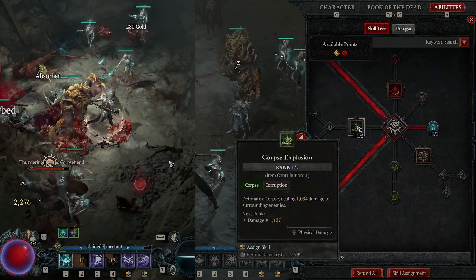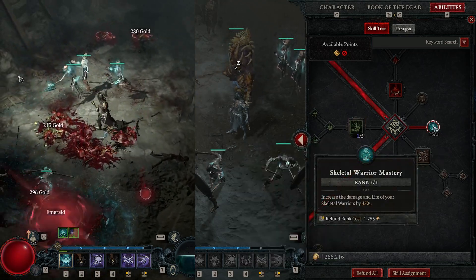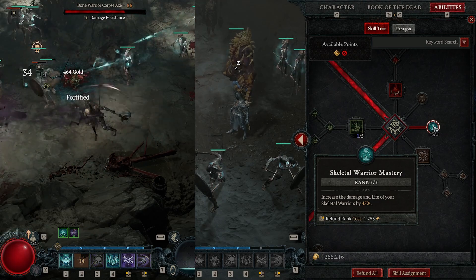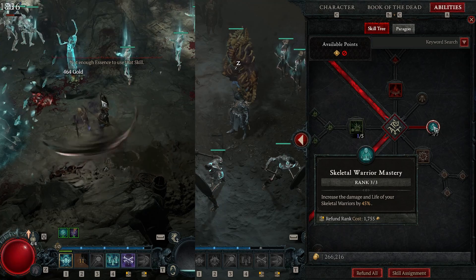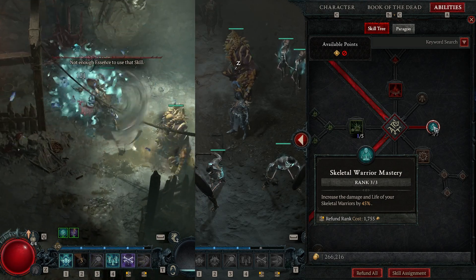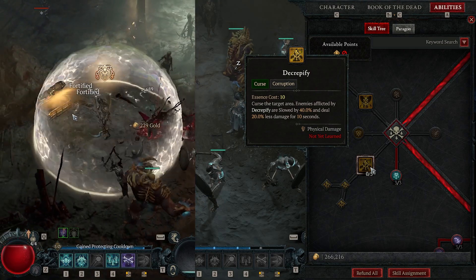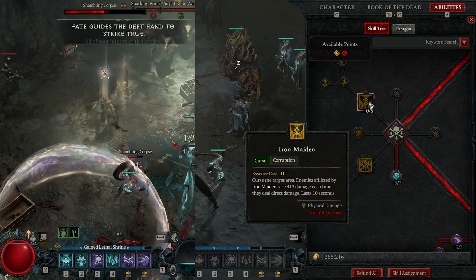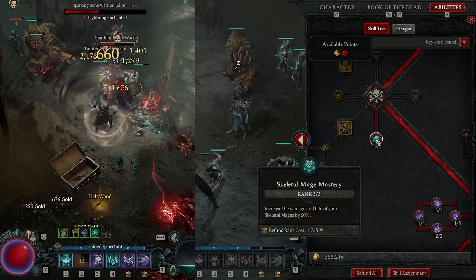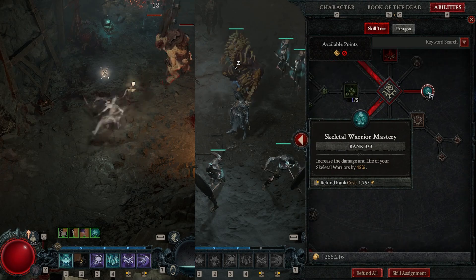Going back down the tree, don't get Corpse Explosion — I have it unlocked because of an item I have, but it's not important. The main thing you want to grab is Skeletal Warrior Mastery, which increases the damage and life of your Skeletal Warriors by 45% at level three. Anything that increases damage, life, or anything to do with minions and summoning, you always want to grab. Continuing down the tree, we don't really get Iron Maiden or Decrepify — they don't benefit this build too heavily. But we do get Skeletal Mage Mastery, which increases the damage and life of Skeletal Mages by 60%.